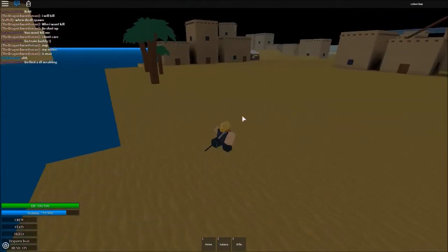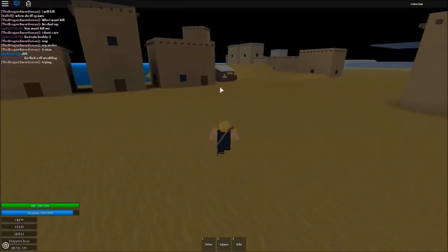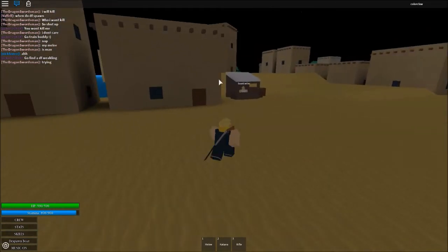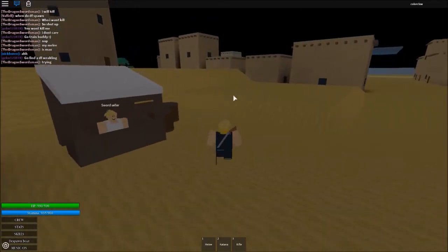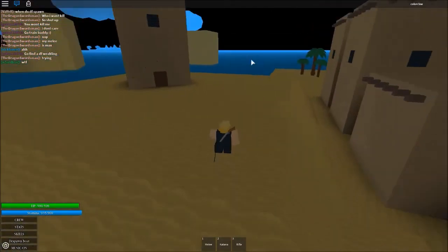And once you get here, there will be three chests on this island and I'll show you the spots. You can also buy the sword here — it costs $6,000 — and you can buy the bazooka, which is right over there in that stand, which is $10,000.